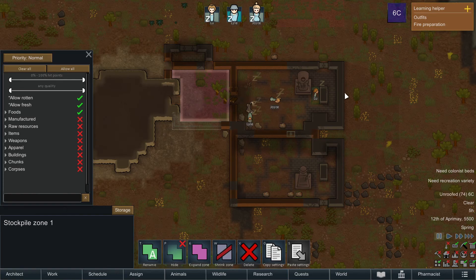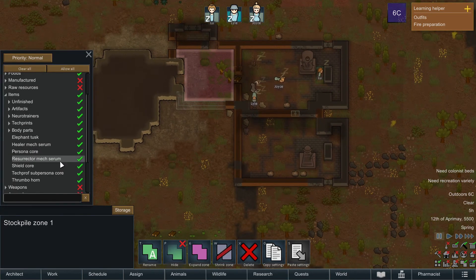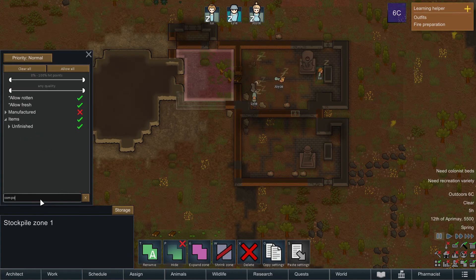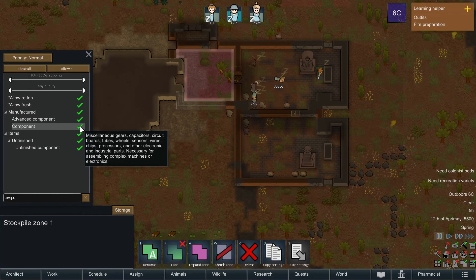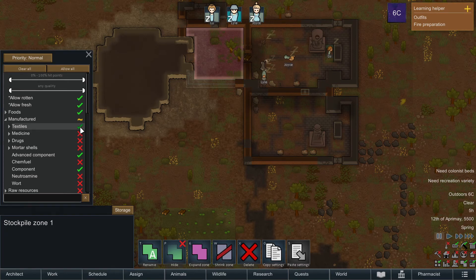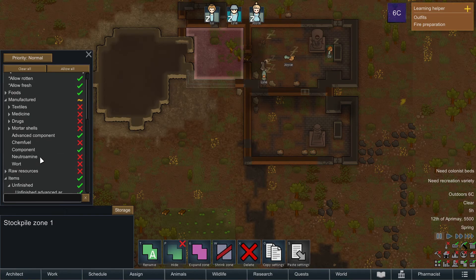This is pretty big for now, but we are using part of these pre-existing structures. Let's also put items — let's use the search bar for components. Components we don't want unfinished — this is unfinished component, it's manufactured. Let's select them individually. I guess textiles do tend to rot, but we don't have any. But we have components, so components will go in here.